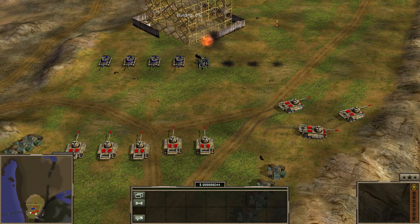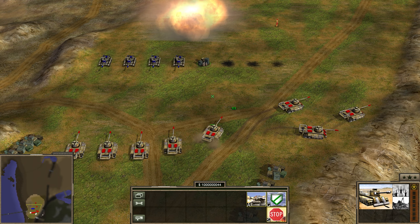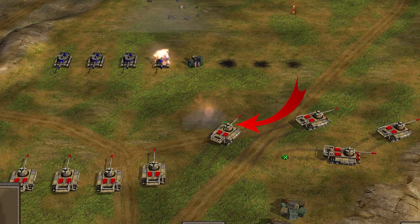Now we can simply cancel that command center, and we still have the Cash Bounty. If we kill the next unit, we still get 45 bucks.